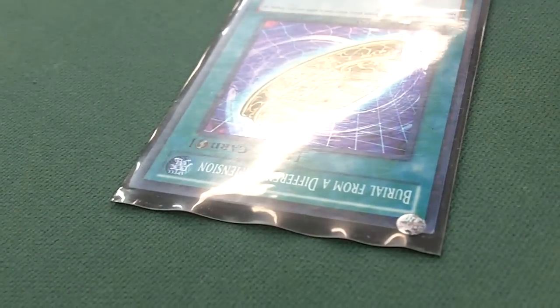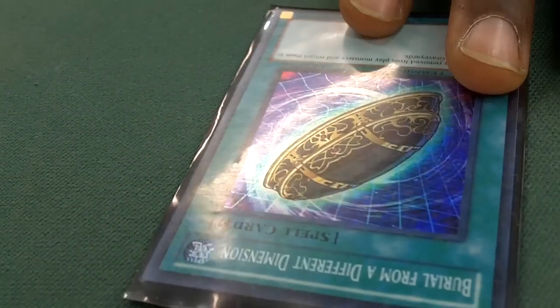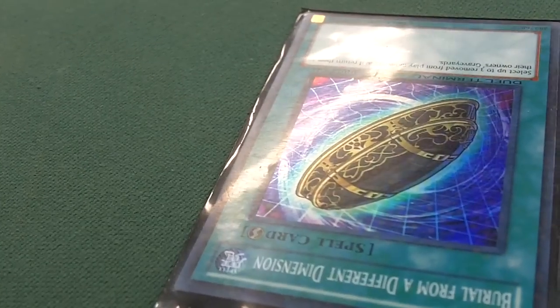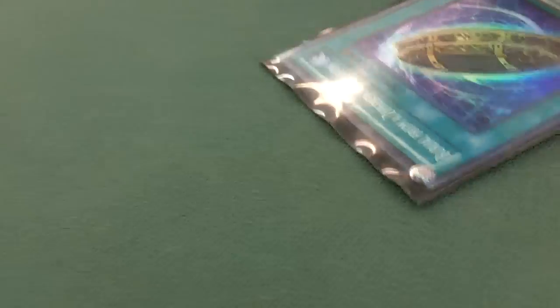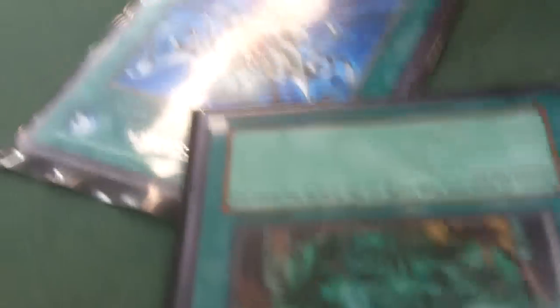I run Starlight Road just in case — it's a pretty good protector. It kind of slows the deck down, but I kind of feel like I have to run it for now because people are starting to main that Chain Disappearance, or they're just banishing stuff. So I run this just in case, it's kind of unexpected too. And the staples — two MSTs, Monster Reborn, and a Dark Hole.